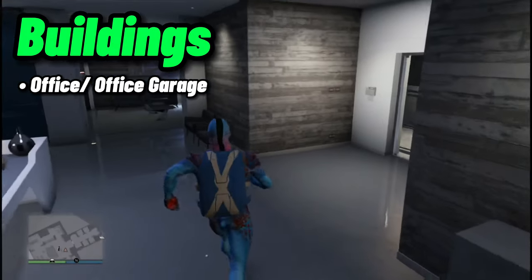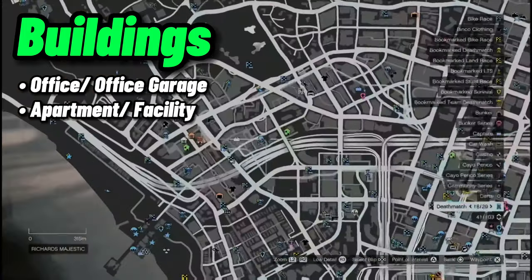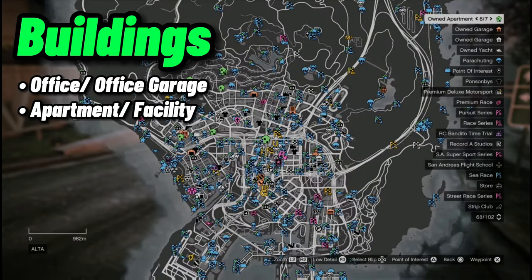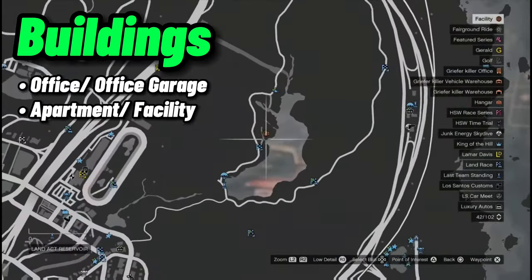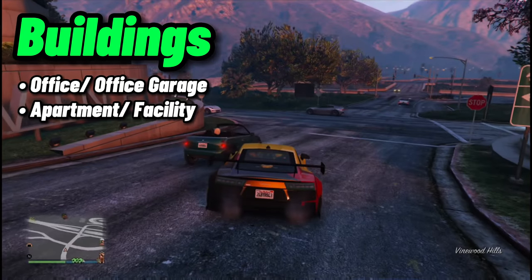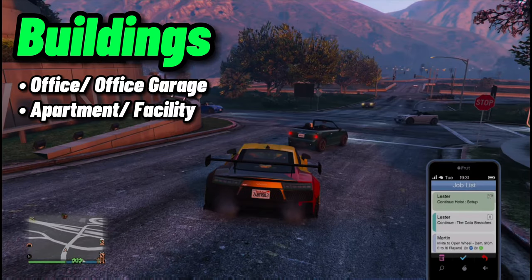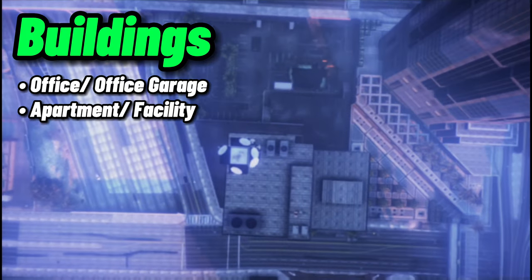Build up your bread and supplies first, then go to the public session and deal with griefers. There are new money methods every week — be cautious. Next you need an Apartment and the Facility. You only really need one apartment — you're using those two to escape ridiculous situations. If there's more than one griefer jumping you, use the heist invite to get out. You need to be registered as a CEO, which is why you need the Office — once you join as a CEO, in about 10 minutes Lester will send you both invites.